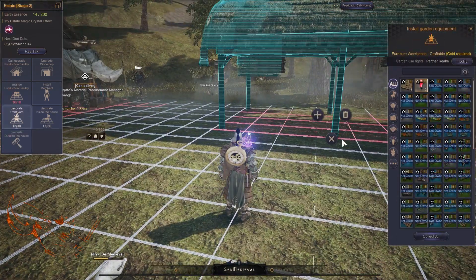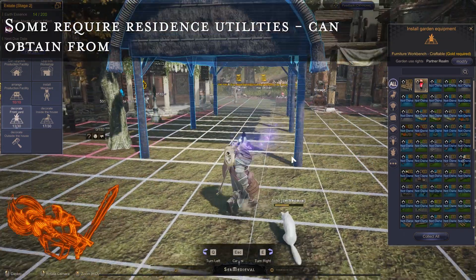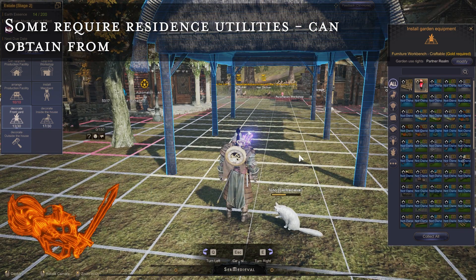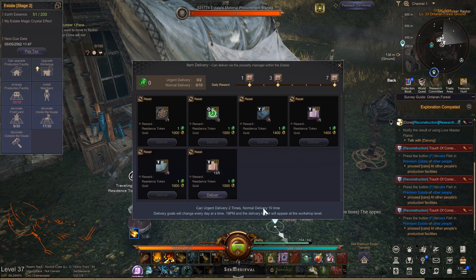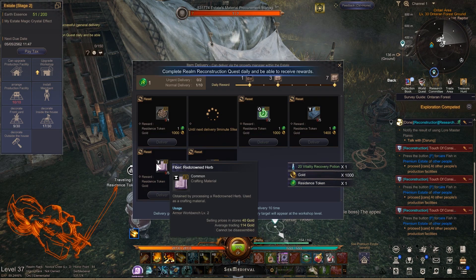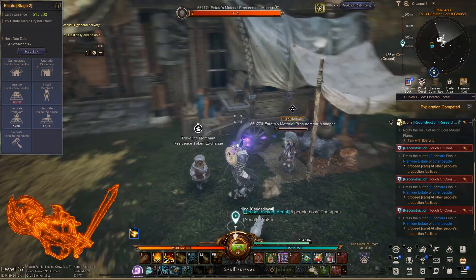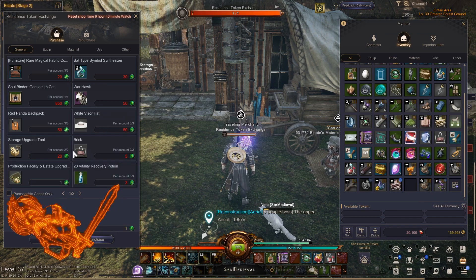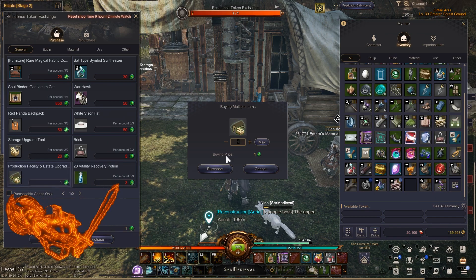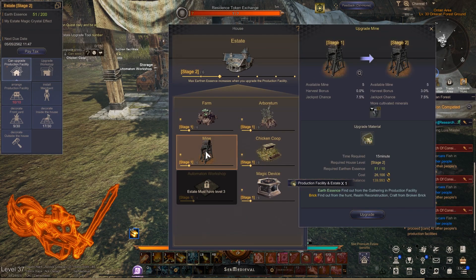Upgrade material requirements increase as you level up, and some benches — unlike the storage unit — require a different housing item that must be purchased from the token vendor. To earn tokens from the residence vendor, there's a delivery merchant right beside him where you can deliver materials, refined resources, cooked food, and magic crystals. Try to do deliveries at the start of the day to take advantage of urgent deliveries, which give 5 tokens instead of the normal amount. They are limited-time offers but can be refreshed by paying gold via the swirl icon. You can also pay your house tax and check the next payment deadline by clicking 'pay tax rate' in the top left.